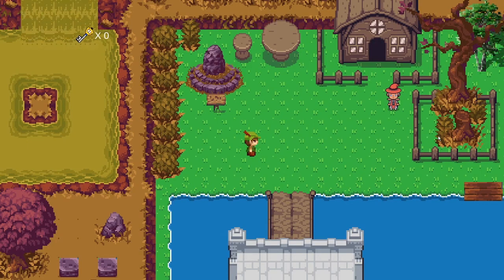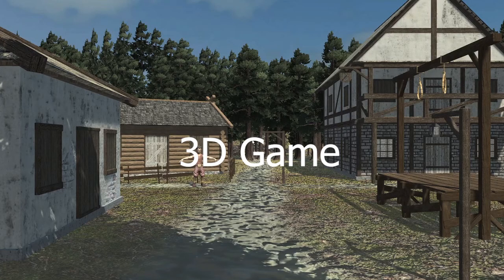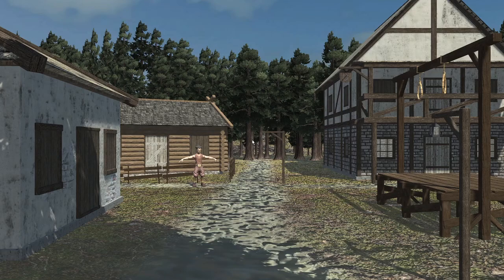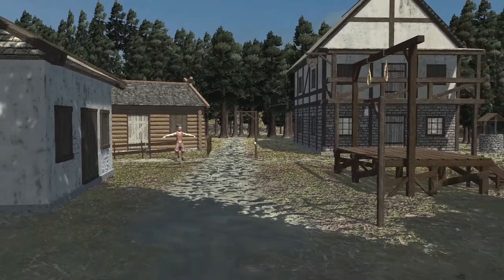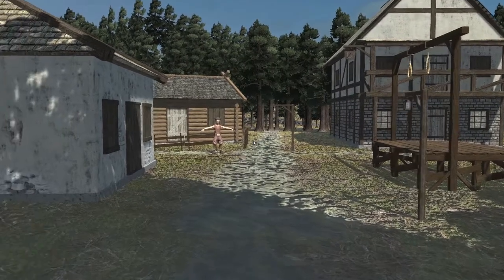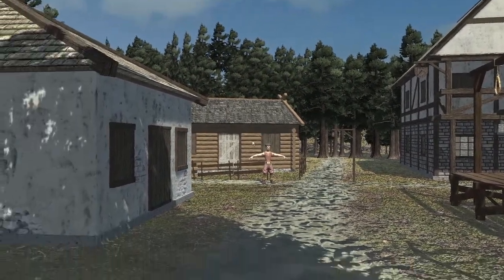That's all for the first game. Let's head to the second game, which is the 3D game. I built this game using assets from the asset store. The controls are also very simple: W for walking forward, S for walking backwards, A for walking left, D for walking right, and the mouse for looking around.